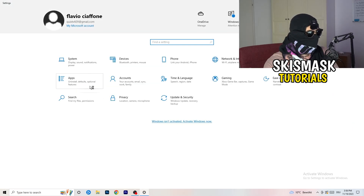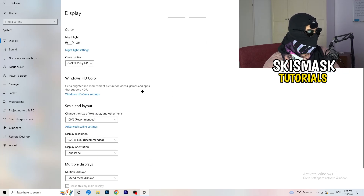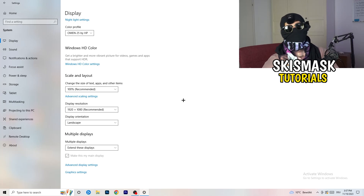Go back and click System. You'll be at Display. If you have two monitors, identify which is your main monitor — the one you're playing on. Go to Scale and Layout and change the size of text, apps, and other items to 100% as recommended. The display resolution should match your in-game resolution. If you're running something like 1720x1080 stretched in-game, your monitor resolution should match, otherwise things won't work properly.